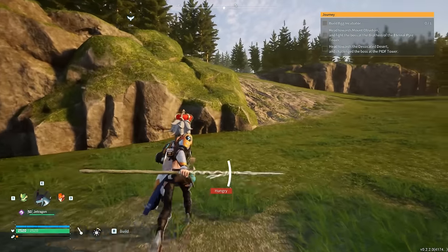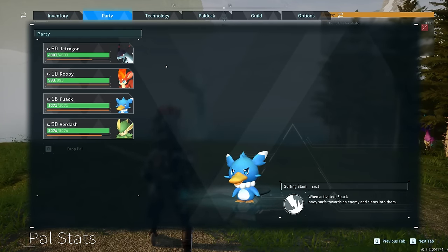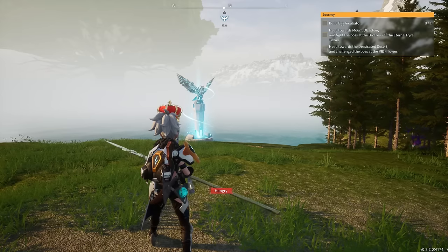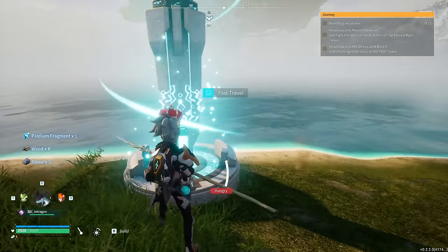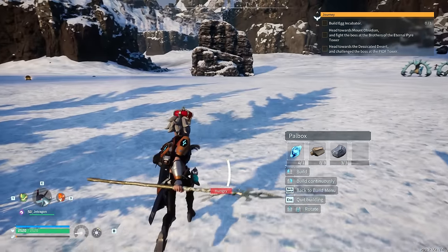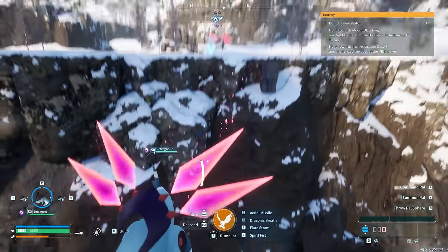Number seven shows how to summon all of your pals from your party. Head over to a fast travel point and make sure you have a party of flying type pals. Open the map and locate Pristine Snow Fields, found at the top left in the snow biome. Fast travel there. You'll also need a second or third base available — make sure it's set up before attempting this glitch.